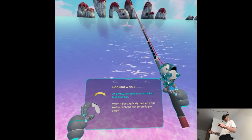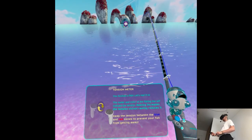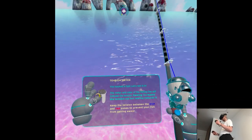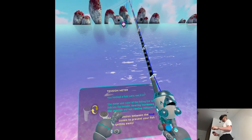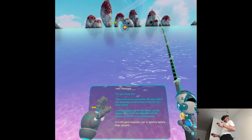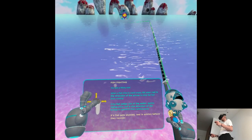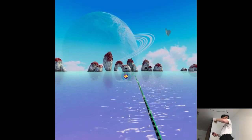An arrow will appear once the fish takes the bait. When it does, quickly pull up your rod to set the hook. The meter and color of the fishing line will indicate the tension — reeling increases the tension and not reeling reduces it. Keep the tension between the blue and red zones to prevent your fish from getting away. When a fish tries to get away, tilt your rod in the direction of the arrow to stop it from running. If the fish jumps out of the water, quickly swing your rod in the direction of the arrow to prevent it from escaping.